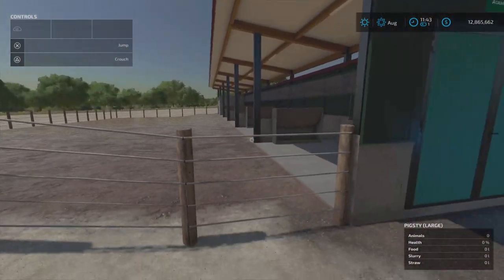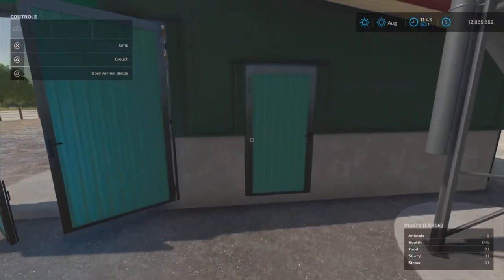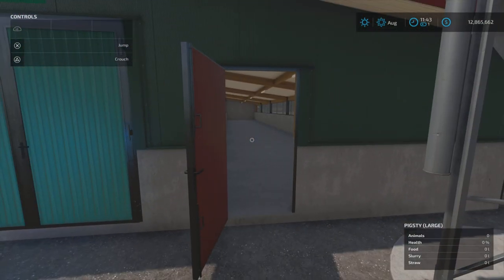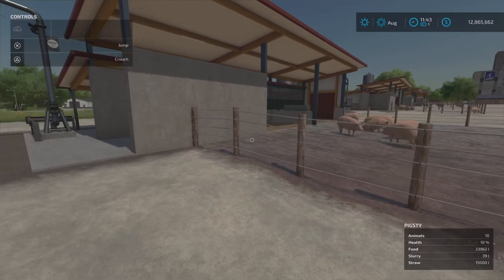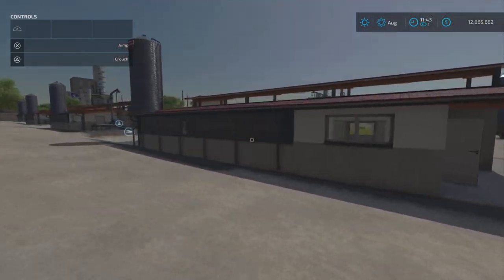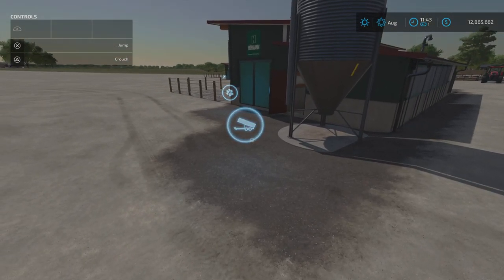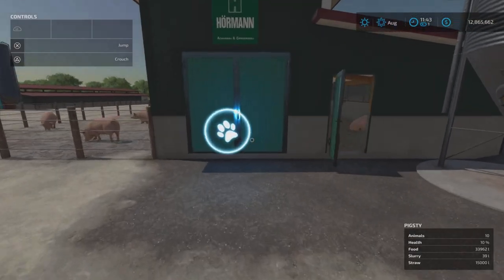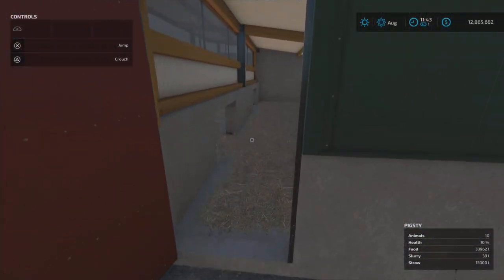The pigs will appear outside. You can go in through the doors and have a look around inside - pretty cool. The smaller pigsties are pretty much the same but smaller. They've got a slurry point with a little bit of storage, shutters, a tipping point for your pig food or crops, a straw input, and a dialogue box where you can buy more pigs.